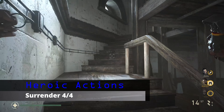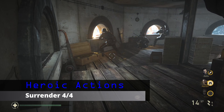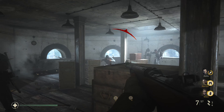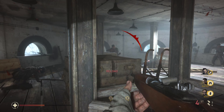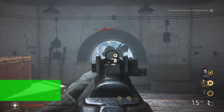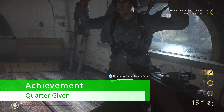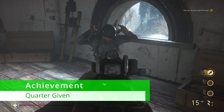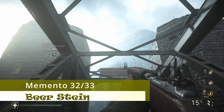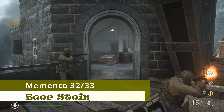Progressing up that same tower to the final floor, there's a group of German soldiers shooting out the windows. There are five soldiers. Once you kill three of them, the other two will surrender. Just like the other surrenders in the game, simply point your gun at them, and whenever you get the heroic action notification in the top right, you know you've done it right. If you followed my guide, this will be the fourth and final surrender, so you should have gotten the Quarter Give achievement as well.